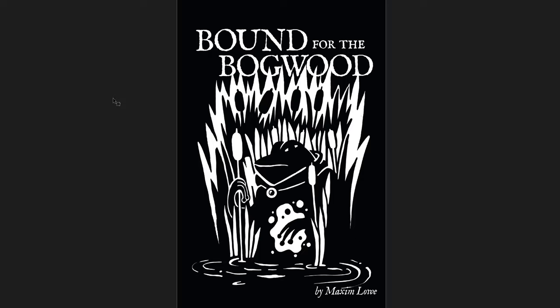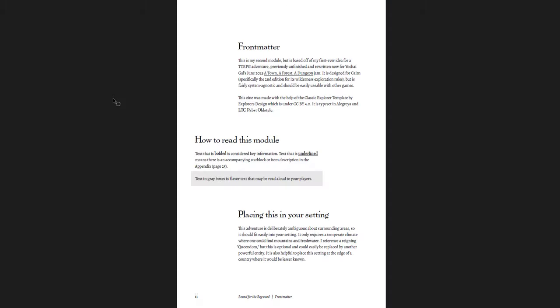The second adventure is Bound for the Bogwood by Maxim Lowe. This one is really cool. It seems to me completely done except for one map — the map of the final dungeon — which is kind of a big deal. But it has descriptions of the dungeon and you can get the sense of the layout from the description, so you could make your own map. One of the things I love about this book is the layout: it is really, really clearly laid out, very easy to read. Bold means key information, underline means there's an accompanying stat block or item description, and text in grey boxes is flavor text that may be read aloud. There's nothing very broad that narrows this down into a particular setting, so placing it is really easy.